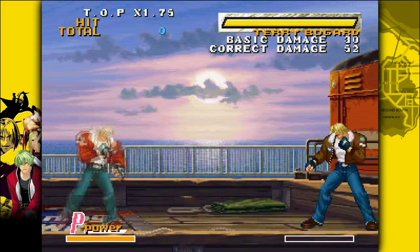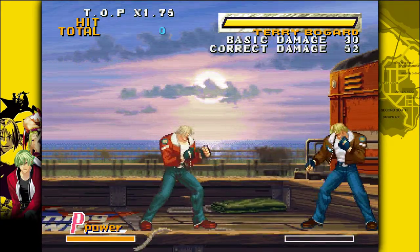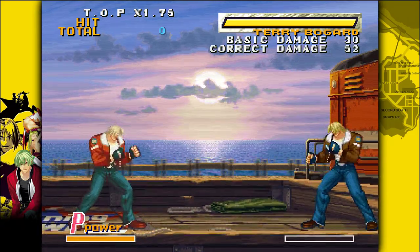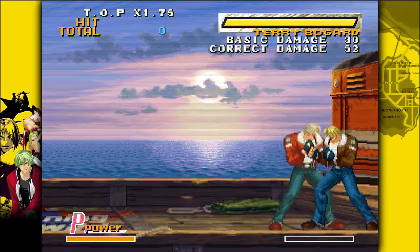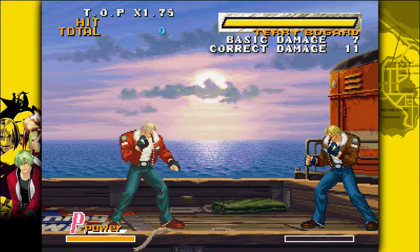Movement is also important. Up is jump, left and right move you, and down is crouch. If you press back twice very quickly you do a backdash, and if you press forward twice quickly you do a run. You can also do combos out of your run.